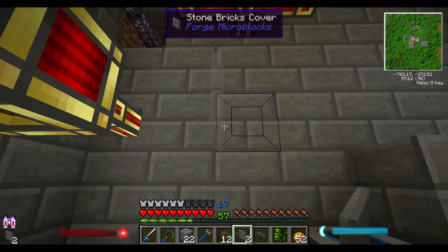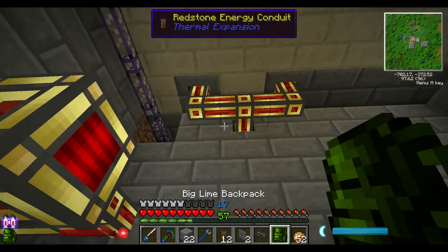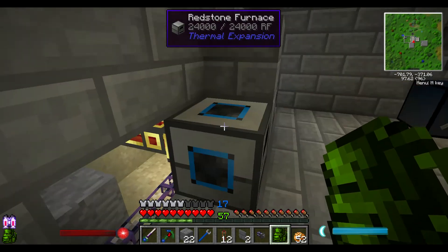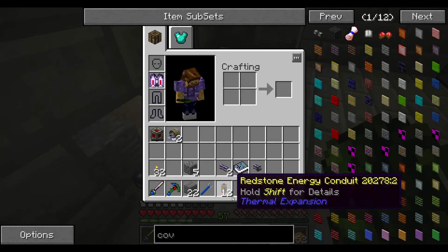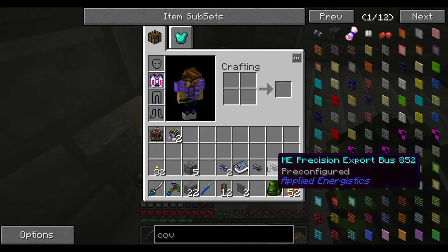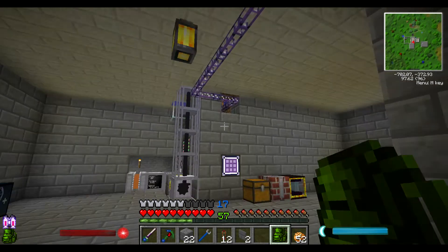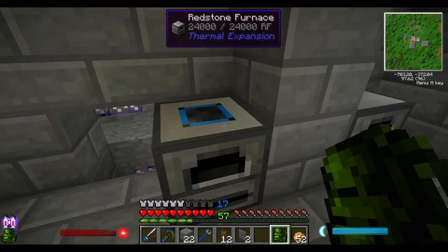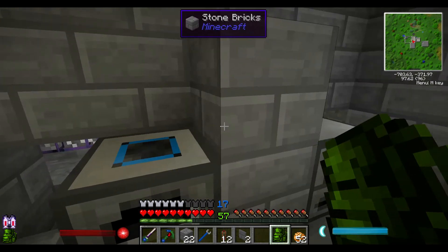I don't mind the cabling a little bit, but for the most part it's nice and hidden. Now, I also removed my export buses here, and I kept them configured because they had all the flakes that I get from Rotary Craft.